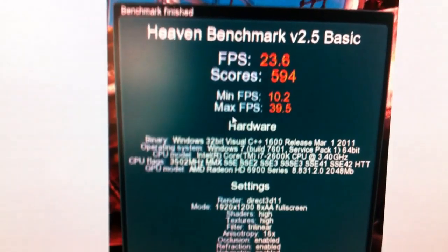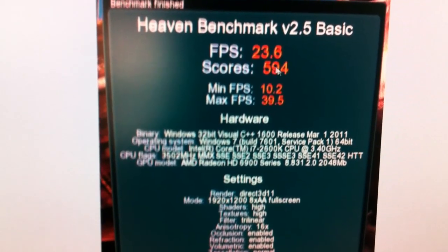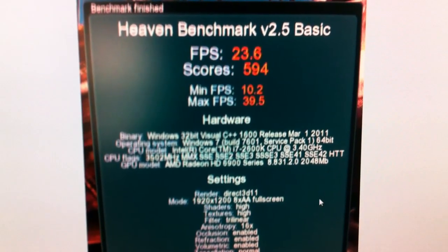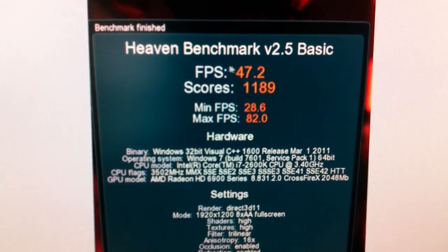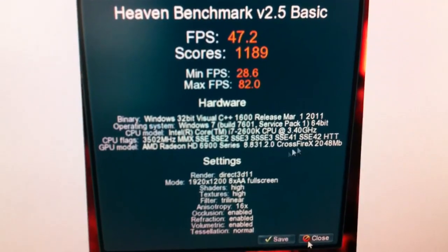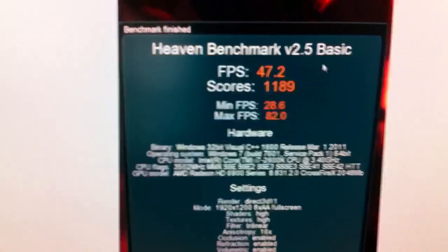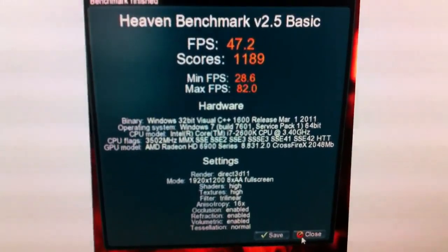Here's DirectX 11 as a single card: 23.6 was the average, 10 was the minimum, 40 the maximum — notice it's a single card. And here is with crossfire mode: 47 is the average, with 28.6 being the lowest and 82 being the max. You're seeing double the performance with crossfire enabled — very nice scaling, very nice performance. When using a brand new game that uses this, you're going to get nice smooth frame rates at any resolution you can throw at it.